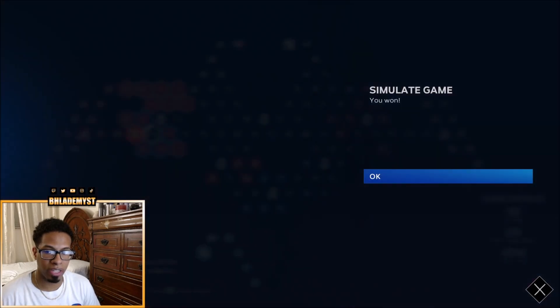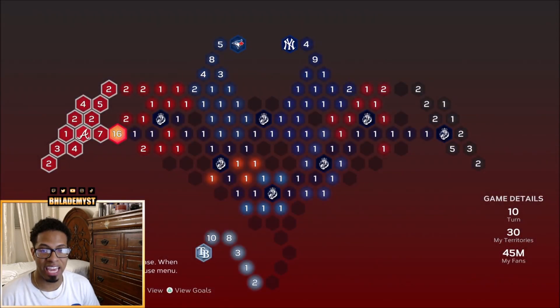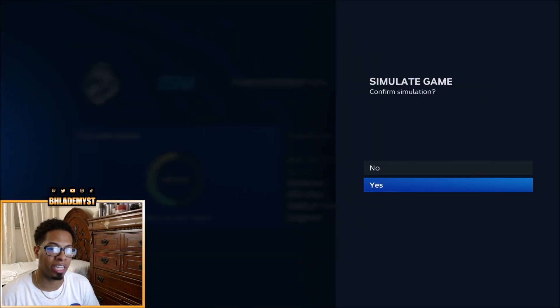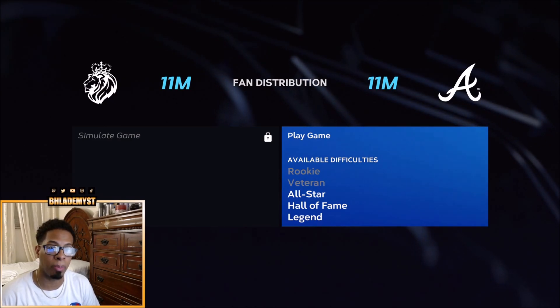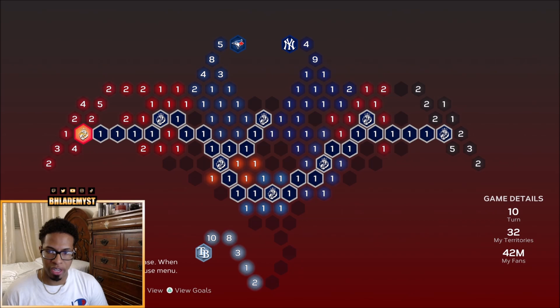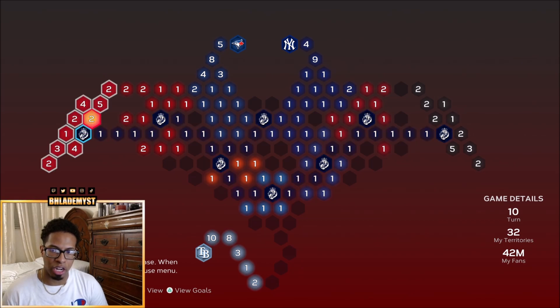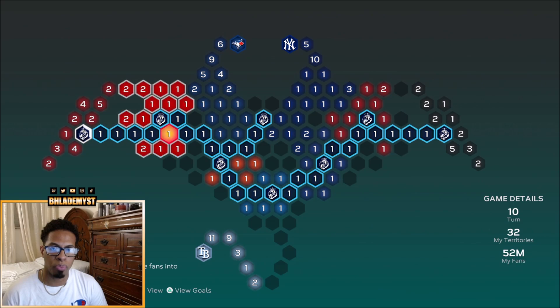With 7 million fans, you're following the same approach you had with the Baltimore Orioles. If you get to 7 million and you have around 8 to 10 million, you do not want to do the simulation. But if you have double or close to double of what they have, then do the simulation so you can get there and hopefully play them on all-star difficulty. Once the Braves have been captured, if the nearby territory is not 3 million, don't worry about it. Just skip the steal fans phase, skip to reinforce, reinforce this stronghold, and move all your fans over to the top stronghold.